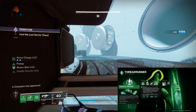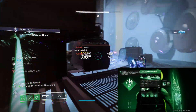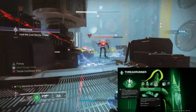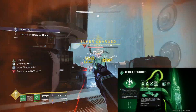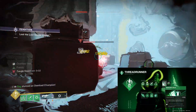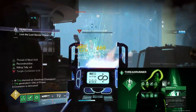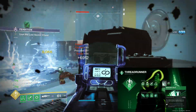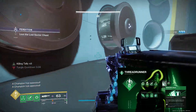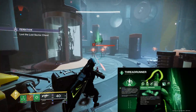Our grenade of choice is Shackle Grenade. I think it's personally the best of the three — Threadling can be used in certain scenarios and Grapple is fun, but Shackle is the best, especially since this build is aimed for GMs. Shackle is also enhanced by our first aspect, Widow's Silk, which gives an additional grenade charge with whatever grenade you're using. It doesn't have to specifically be Grapple, which is a common misunderstanding. The second ability of Widow's Silk will be useless here, but that's fine — we have two Shackle Grenades, which is fantastic.